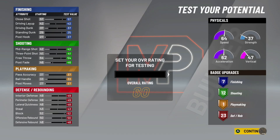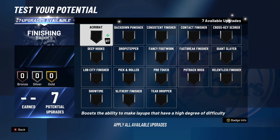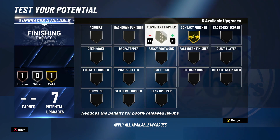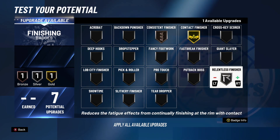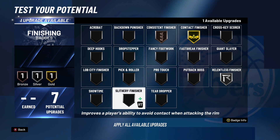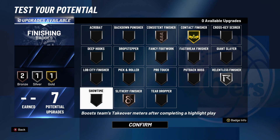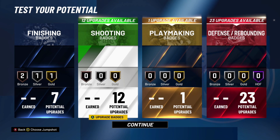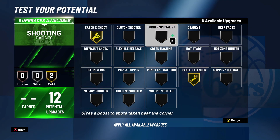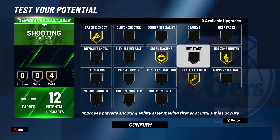For the badges on the popper build — we get 7 finishing badges. I'm gonna go Contact Finisher, you can go Lob City, Consistent Finisher is good, Relentless Finisher is good, Slithery at bronze — there are many ways to go here. For shooting, this is the most important badge count for this build. We've got to be able to shoot. We're only gonna get around a 73 three-pointer at 99, but it's more than enough. Going gold Range Extender, gold Catch and Shoot, gold Hot Zone Hunter, and gold Green Machine — those four badges are all you need, all gold. No Quick Draw this year, but you'll still be able to shoot fast.